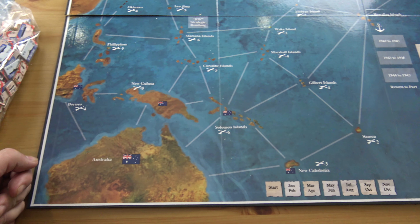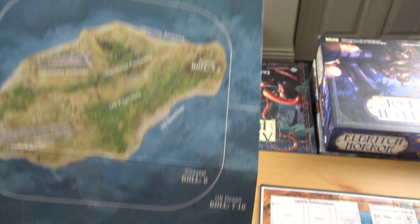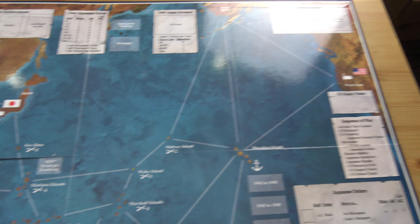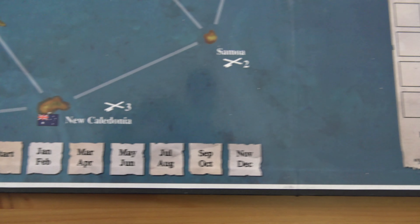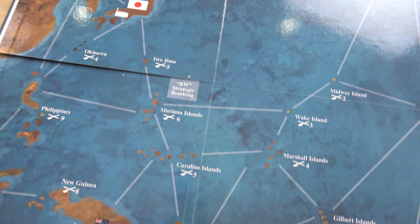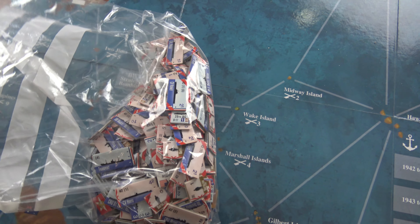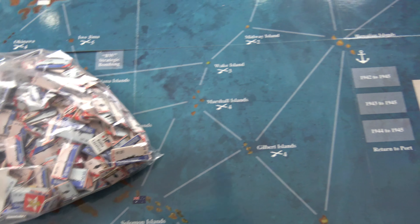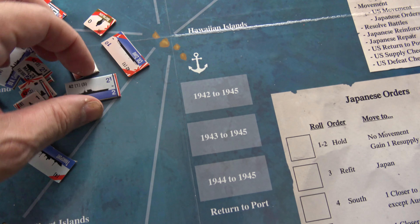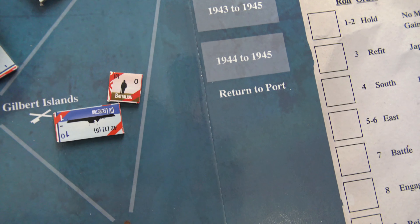You also get a battle map that tells you exactly how you fight and everything. It's getting redone, this game, so this is the first version. What I like most of all about this game is the tokens — I've separated them into different years. Just look at the tokens, they're excellent. You get battleships, soldiers, planes — there are rules where they battle each other and move along point to point.